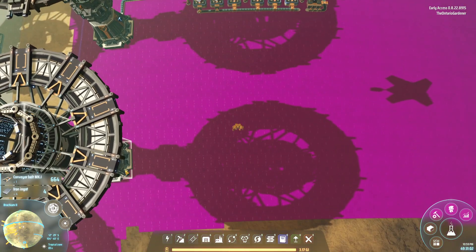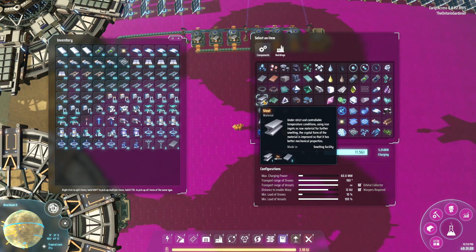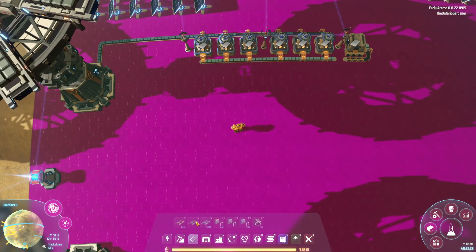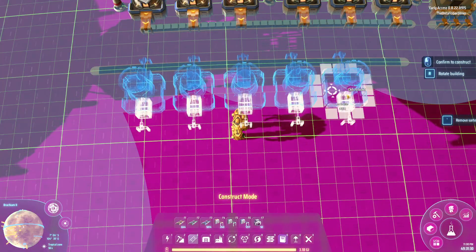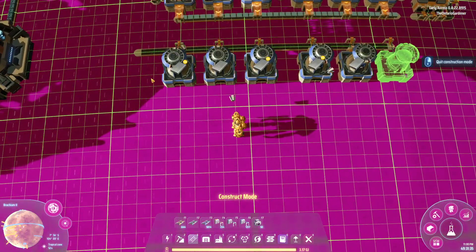The next thing to cover is steel. Steel is an odd one because it's basically a three-to-one — you need three iron ingots per three seconds to make one steel. Conveniently, iron is one per second, so if you have one iron coming in, in three seconds it's going to make three. And that's exactly what steel needs.